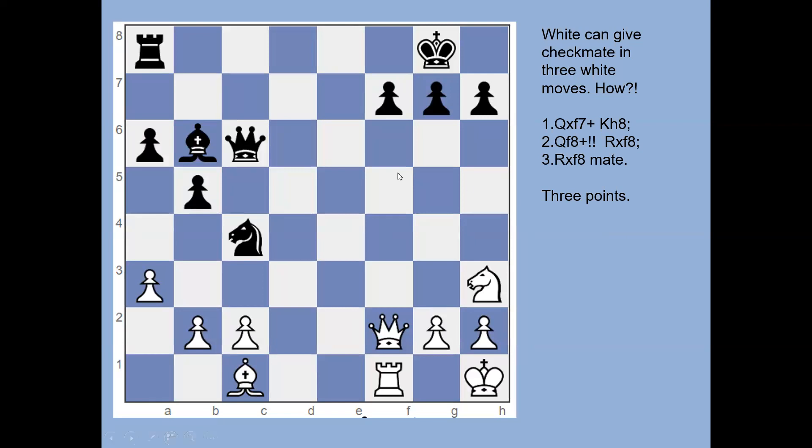White has checkmate in three. The idea is to force the king to the corner. The rook and queen are attacking f7 — what we call a battery in chess, two or more pieces attacking the same square. Queen takes f7, the king cannot capture because of the rook on f1, so the king goes to h8. Queen to f8 is check, the only legal move for black is rook takes queen, and then the white rook from f1 captures on f8 — that's a back rank checkmate.